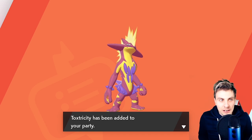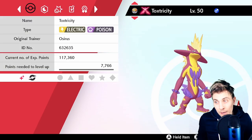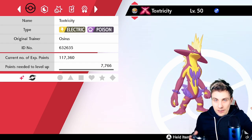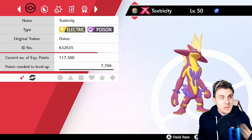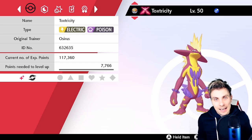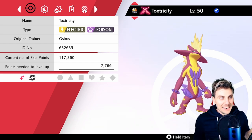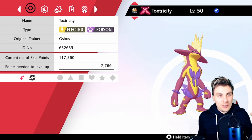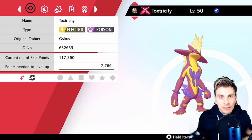It looks awesome — it's a nice shiny as well. It's kind of subtle but it looks cool. I do personally prefer the Amped form to the Low Key form, so I'm pleased I've got Sword. There it is — GMAX Toxtricity. Make sure you guys take advantage of these events while they are active, because Toxtricity isn't available by any other means in the game. If you want me to post that guide video on how to easily get these event Pokemon shiny, let me know and hit that like button.